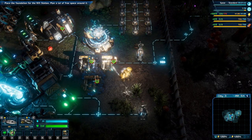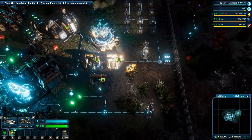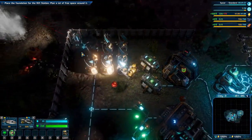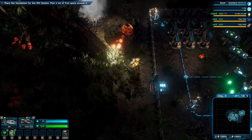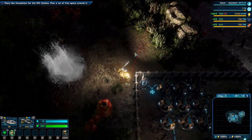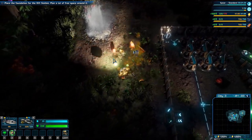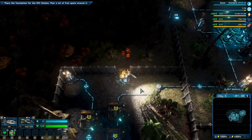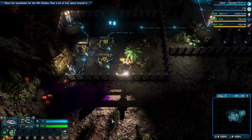Welcome back folks, we need to build a foundation for the rift station, which is apparently the main objective and it's a huge building, so we need to plan a lot of open space around it. Let's find out where we can build this and put a gate in here as well.